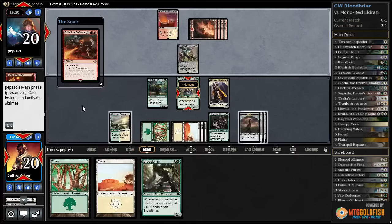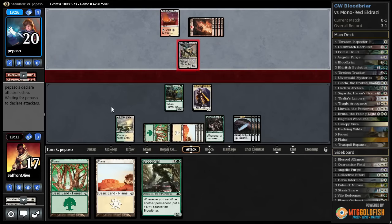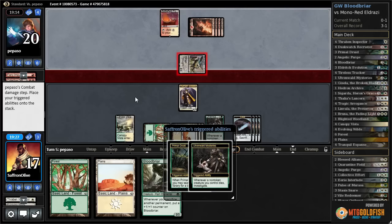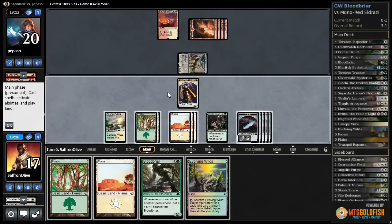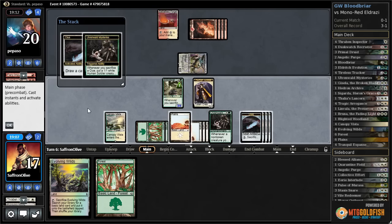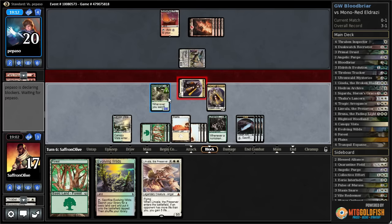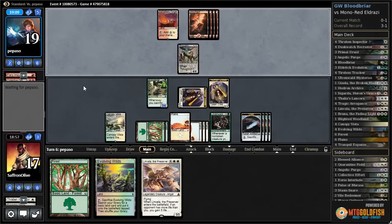Opponent uses Collective Defiance on our Tireless Tracker — we get a Clue. We're going to block with our Primal Druid, get a Clue, get a land — grab a Forest this time. Let's play a Plains, play Bloodbriar, crack a Clue, and get in for one. Just wanted to get this out of range of typical removal. Collective Defiance could hit it but it's a sorcery so it's not super scary.